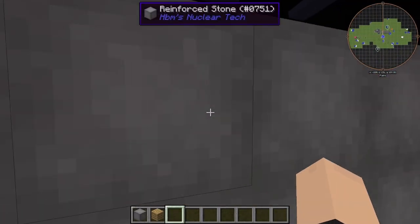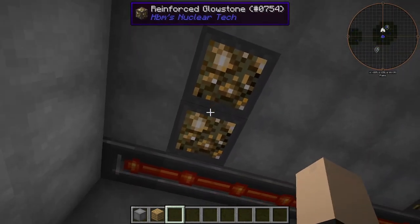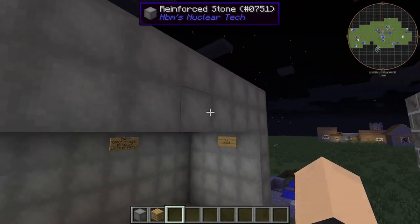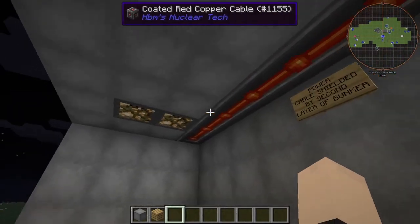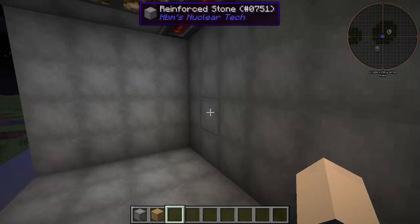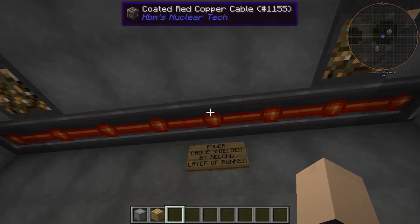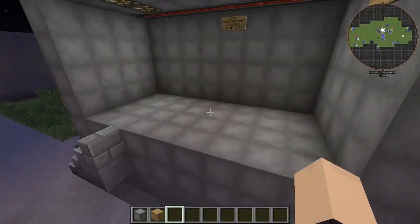For the roof up here we have a two-layer design, so our weaker blocks can be recessed into the structure. Therefore these aren't exposed to the outside world, which means it won't be a weak spot in the bunker. We have our power cables here shielded by the second layer of the bunker, which is very good.